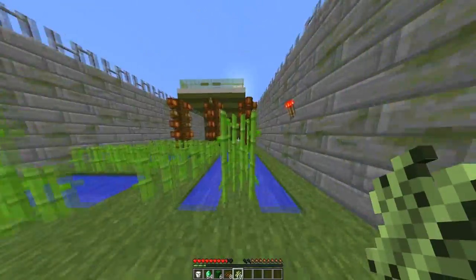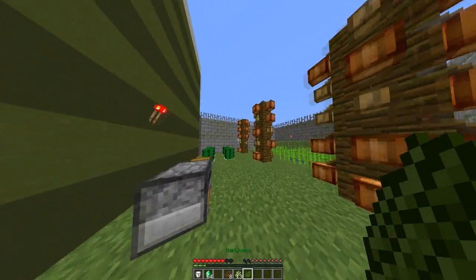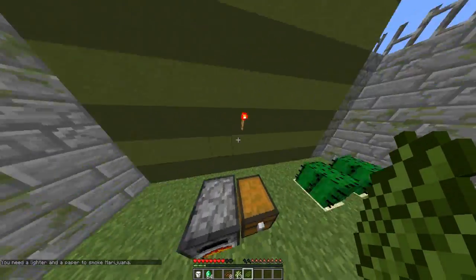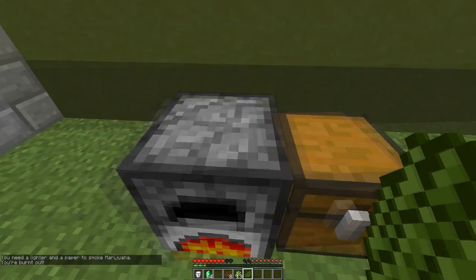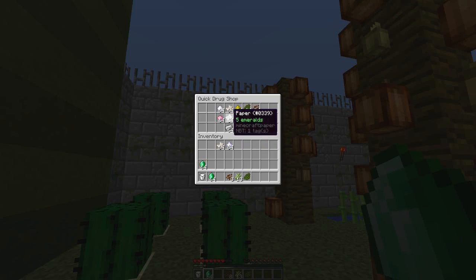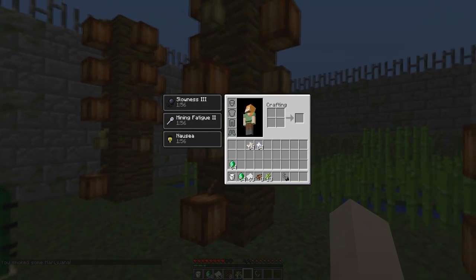Let me grab some of the sugarcane, and if we put the cacti in here we will get marijuana. But we can't just smoke this without a lighter and a bit of paper. Using our shop we can buy a bit of paper and some flint and steel, then shift right click and our screen will just go crazy.